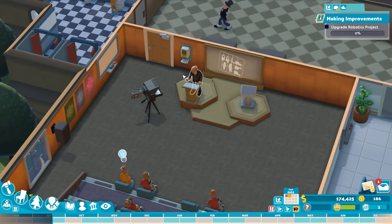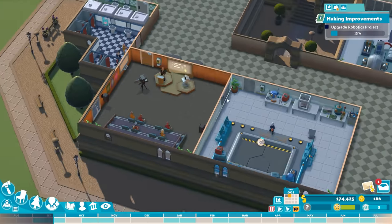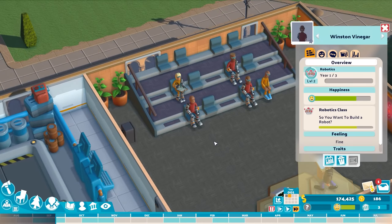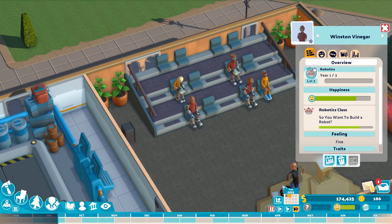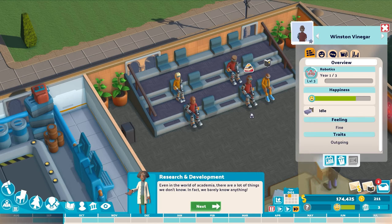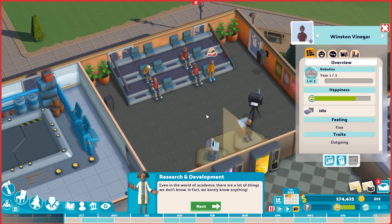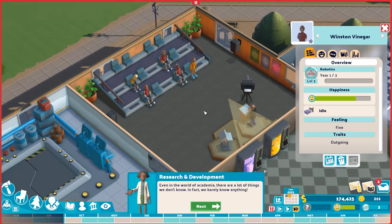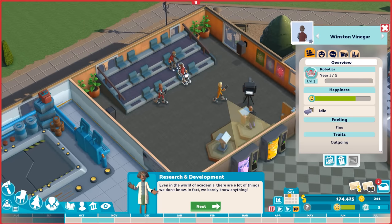A lecture is going on right now. Professors assign themselves to rooms based on scheduled classes. Clicking on a student shows their progress bar gradually going up as they level up their understanding of their chosen major. The higher this is, the more likely they are to graduate, and the more prestige comes to the university. The more experience students gain, the more bonus money we get each month — there's a direct financial incentive to make students as intelligent as possible.